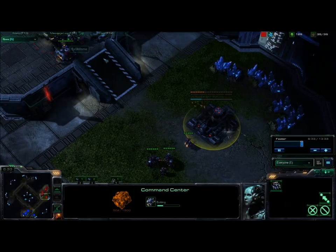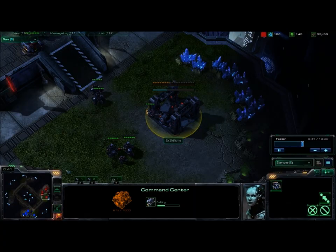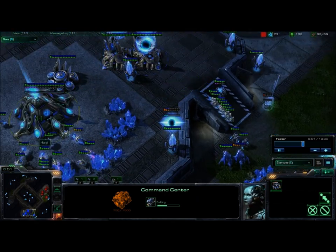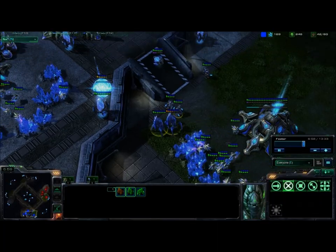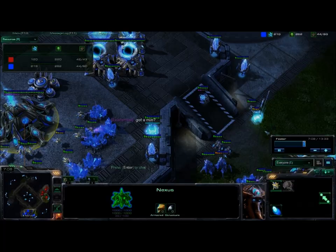He doesn't opt to go for aggression with the three racks — he uses three racks into an expand, which is actually a pretty good idea. The Terrans that give me the most problems are the ones that expand and don't try to push me, because after a push on me fails and I'm on two bases and they're on one, I'm at a huge advantage. If they start off on two bases and I'm on two bases, it's a much more level playing field, and as we'll see in this game the food count for both players remains relatively even the whole time.